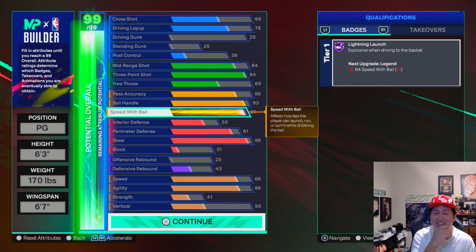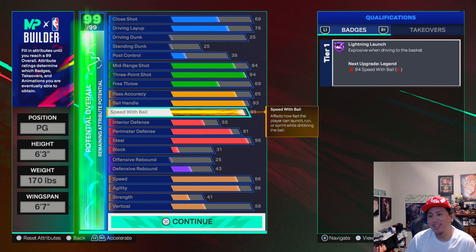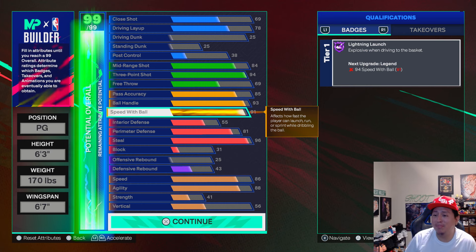Speed with ball — we get a 91. We get Lightning Launch on Hall of Fame, also known as Speed Booster or Lightning Launch.